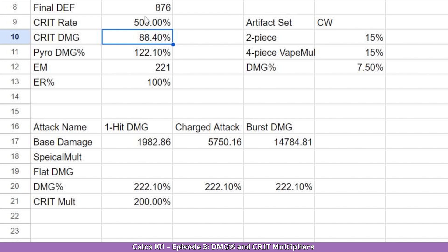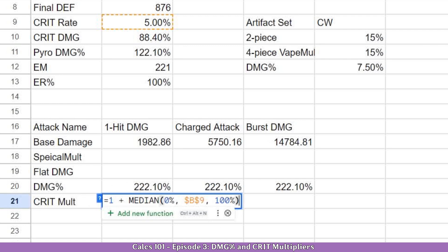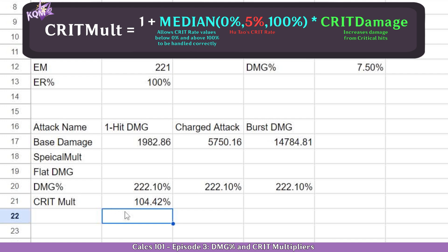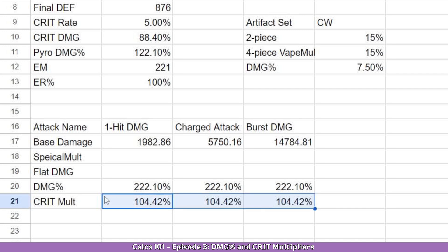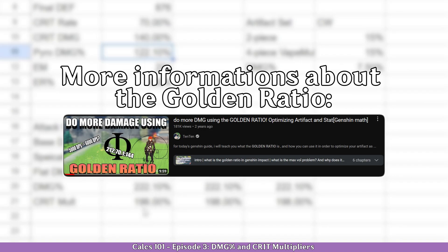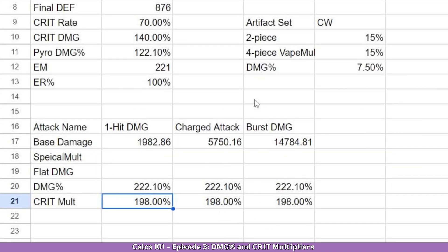Now let's change this back to our 5% and continue. With your crit rate done, we just have to multiply it by your crit damage — also reference it. And now this is your crit multiplier. We'll drag it here and that's it. It might seem like a very low number, but that's simply because we have very little crit rate. If we get a more general ratio, let's say the golden 71 crit rate and 140 crit damage, you will see it's an actual nice number and it will enhance our damage more.